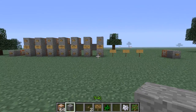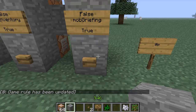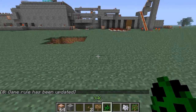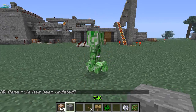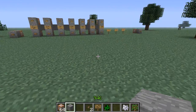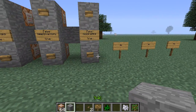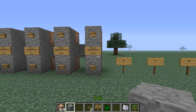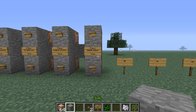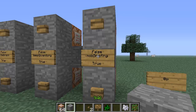Now let's set mob griefing to false and put a creeper down again. Hit him in the head with a block - guess what, he doesn't blow anything up! That's how you turn mob griefing off. You can have this switchboard in your wall and turn these rules on and off to customize your world. This also covers enderman taking blocks and creepers blowing up.